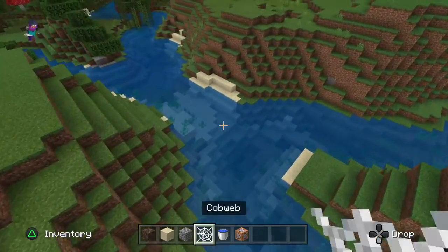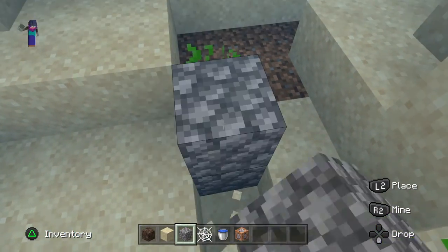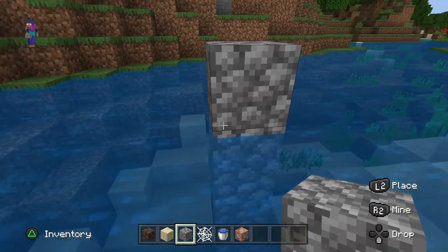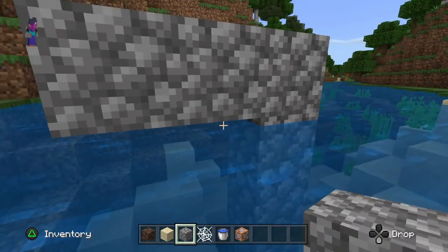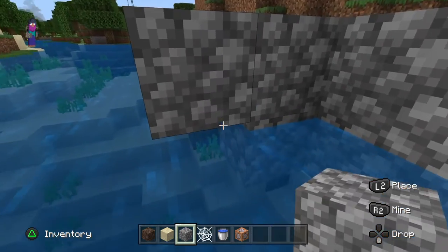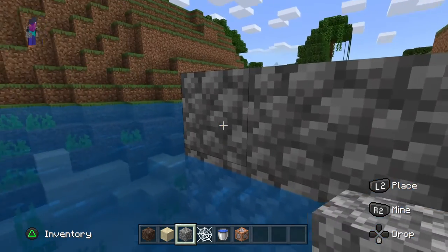You can also do this around water. Basically the same thing but there's already water. Build like this and then just build like that around here. Same thing, you can just build it as big as you want. I'm just going to build it pretty small for right now.